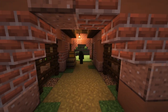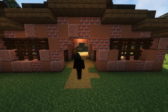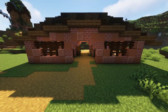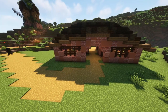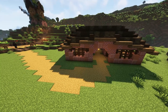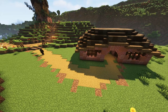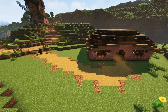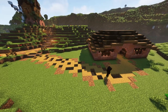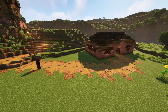Now that we've got the interior bits of the build complete, it's time to link it up with the rest of Mossy Acres. All we have to do is connect a pathway from the building to the lead-up for the windmill up on the hill, keeping the same pathway design. On a side note, I want to ask you guys about any build ideas you may have for the nearby area that we're going to start shifting our focus to shortly.